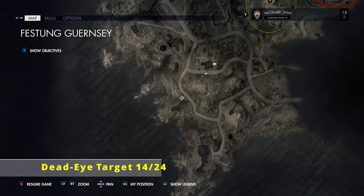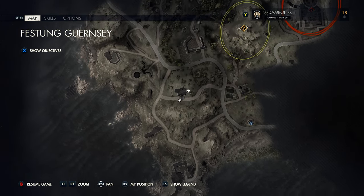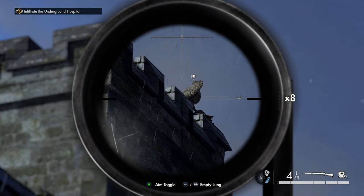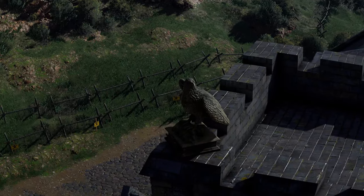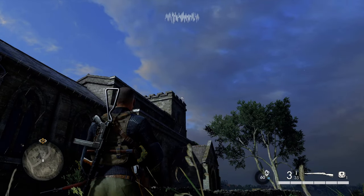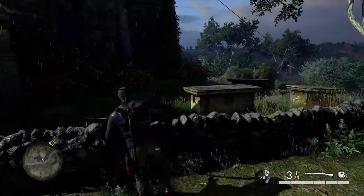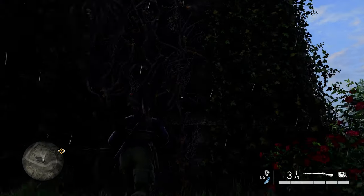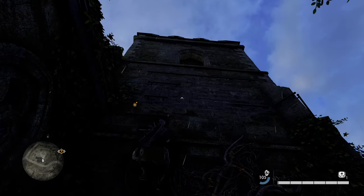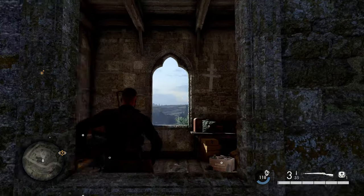Once you've taken that out, head up the road going north from that structure, then go east. There's a small building here with a tower on top, and on top of that tower is our next stone eagle — go ahead and take that out. Our next workbench is in that same tower. Head to the bottom of the building where there are vines to climb, leading to ledges. Use A to jump up the pipes on the side of the building and get into the tower where the workbench is.